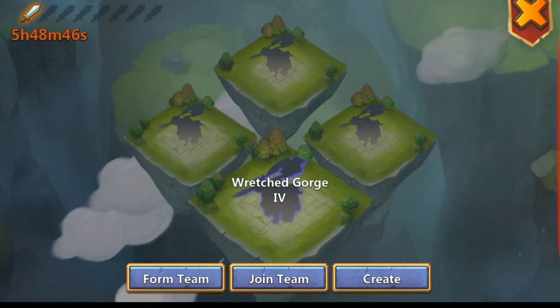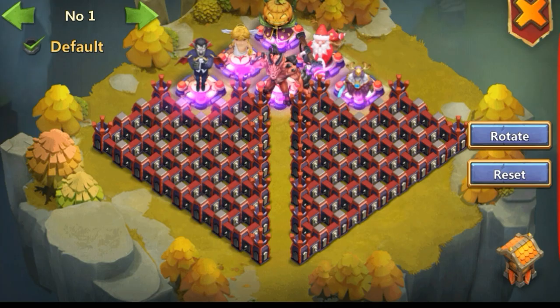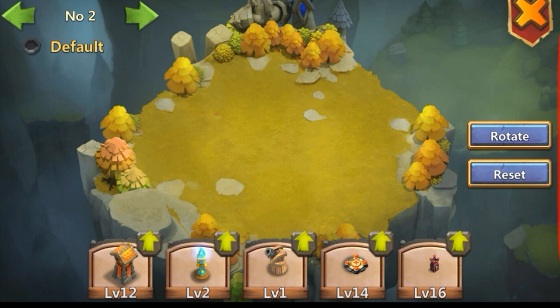Once you've got your might sorted — minimum of 20,000 — you can build your base. When you first come in you'll see the little form team icon. This is the current base I'm using and it's also the best base. There are three layouts you can use: number one, number two, and number three — a 10 by 10 island grid. Hit the little building icon on the bottom right and from there you can upgrade your assets. There are five assets you can use to build your base.